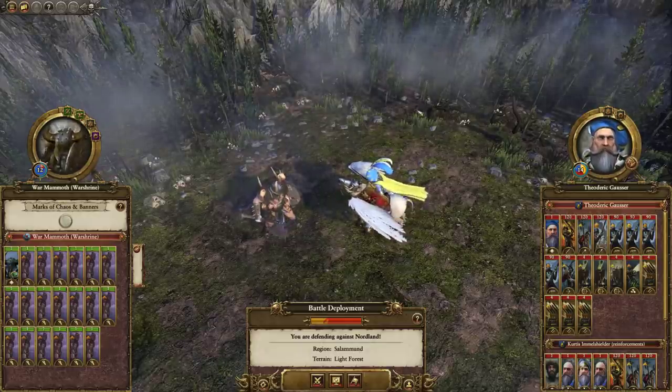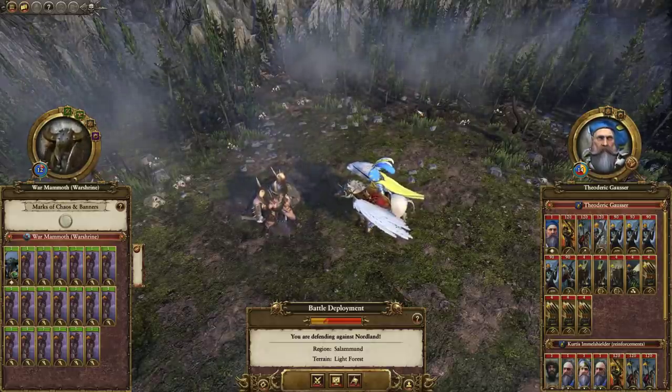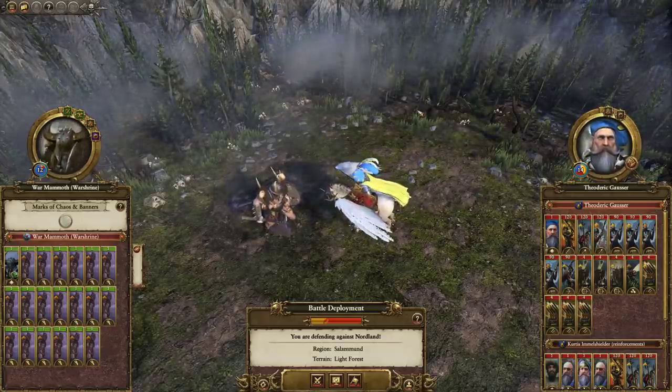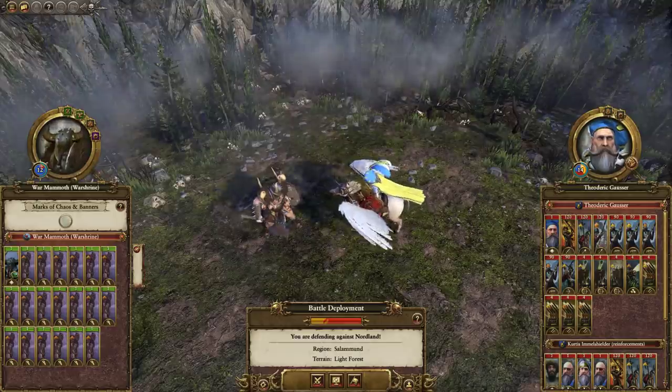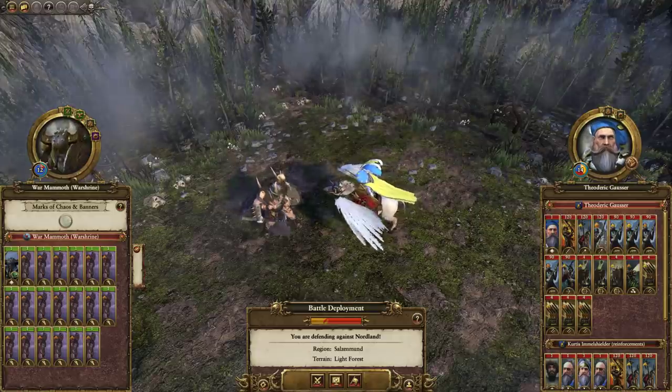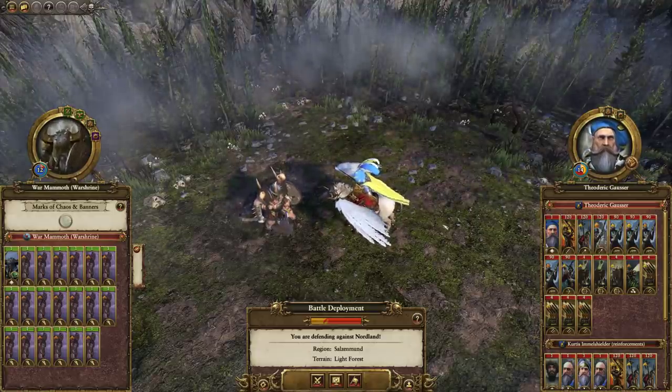The Jump Title War here, and today we've got a Saving a Disaster Battle that's also kind of a Rate My Doomstack video, but it's kind of a joke one in that regard. We're playing as Winter Tooth going up against Nordland.